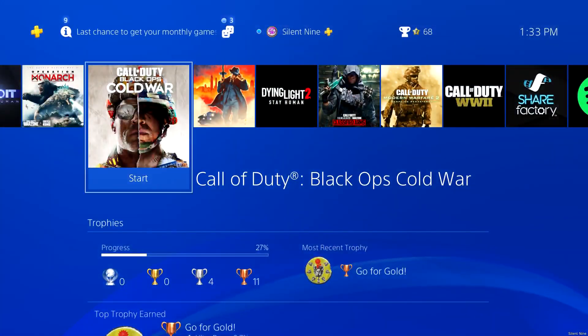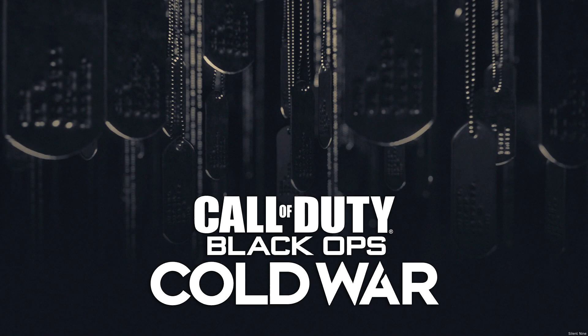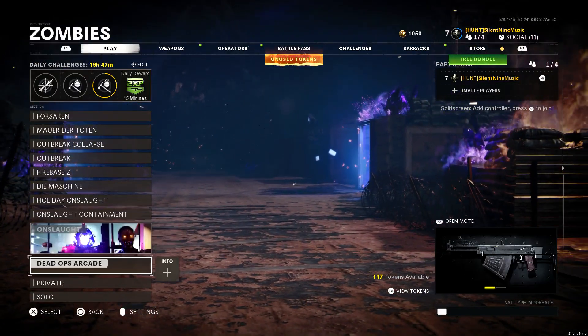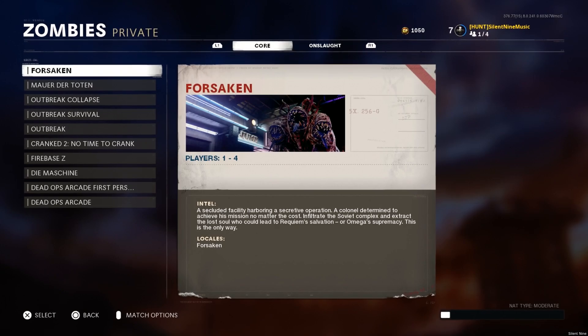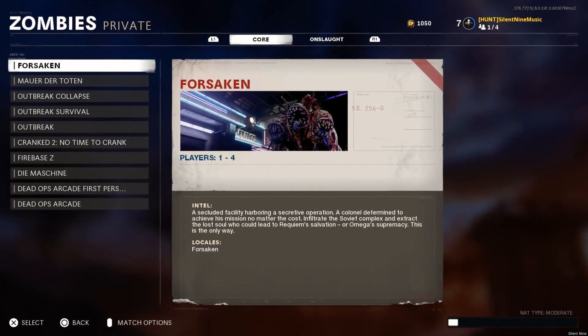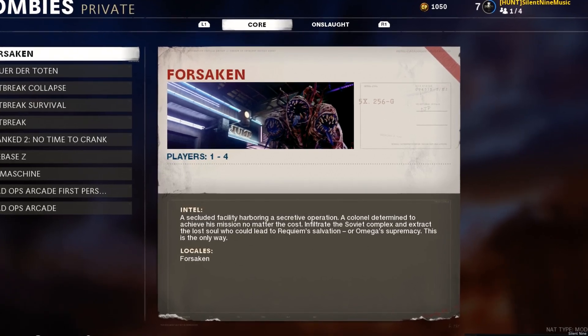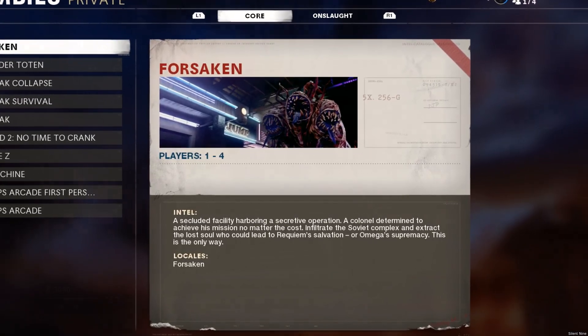The first thing we're doing right when we step into this glitch is loading up into Black Ops Cold War — don't load up into Minecraft, it has to be Black Ops Cold War. Once you're in, head all the way over to Zombies, not multiplayer. Then go into Forsaken — yes, Forsaken. So not Die Maschine, Firebase Z, or any of the other maps, it is Forsaken.